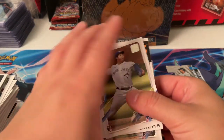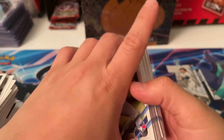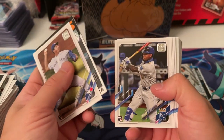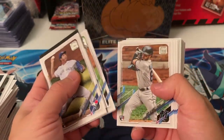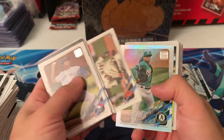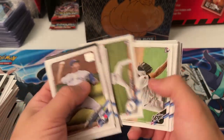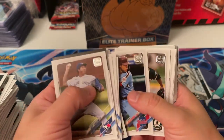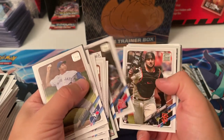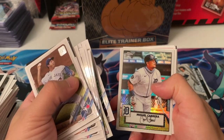All right, guys. Not bad. When I call them hits, I feel like these were all hits. This Jeter patch is pretty cool too. I put the rookies in here — Joe Adele, Alec Bohm, rainbow foil. Topps Chrome looks pretty nice. Quick little recap: Alec Bohm hit .338. Dylan Carlson. Joey Bart. We got this Miggy — a Miggy patch and a Miggy Topps Chrome.